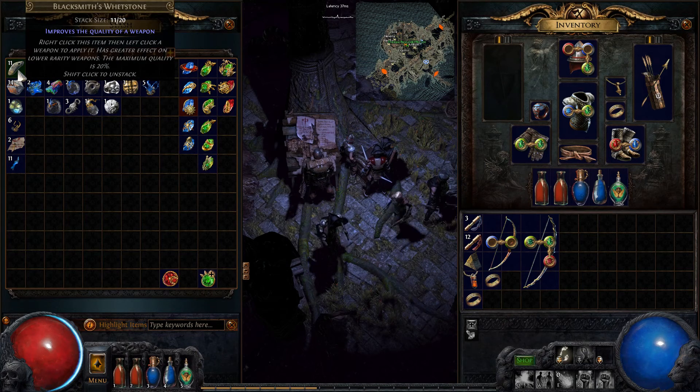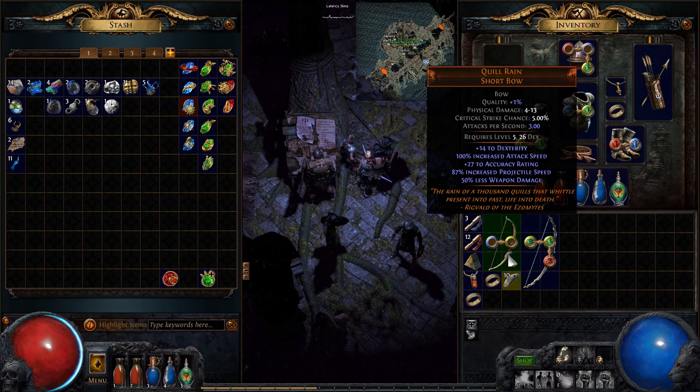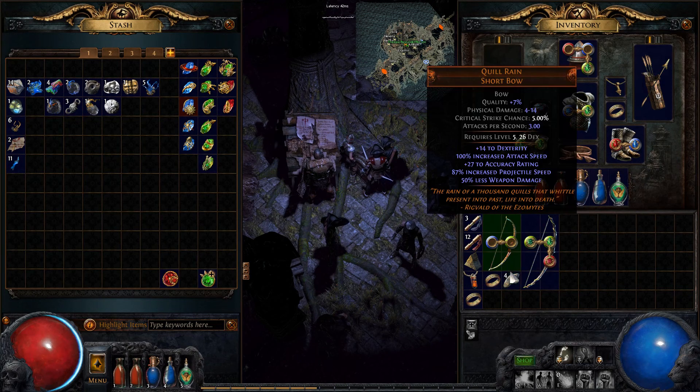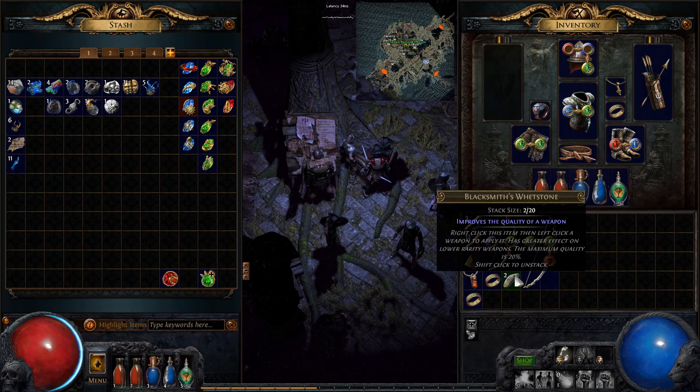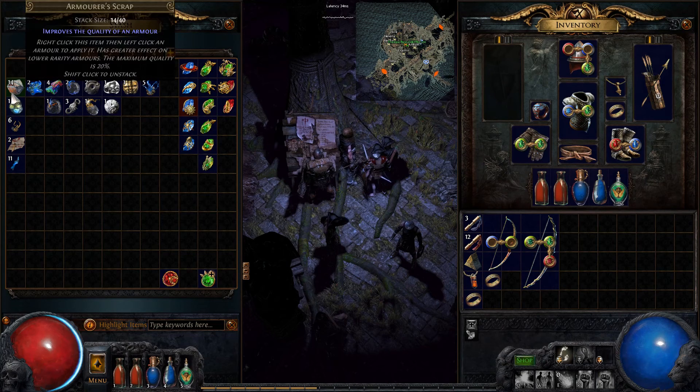Can I upgrade the quality of this weapon where blacksmith's work is done? Let's find it. Yeah, I can. Does it increase the damage? Not that I can see. Oh, I think it did. Now it's got 11 on the quality of it.